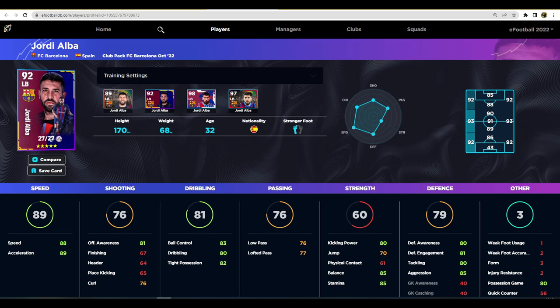When maxed, Jordi Alba has speed and acceleration of 88 and 89, offensive awareness is very good, defensive awareness is 80, strength is really good in terms of balance and stamina, and passing is 75-plus - always a really good sign of a left back that can bring you into the play. Dribbling is very high as well. Those key stats - defensive awareness, speed, and offensive awareness - if you're using a 3-5-2 and using him as a left midfielder he'll have the defensive capabilities to get back. That is an end-level left back that is absolutely insane.